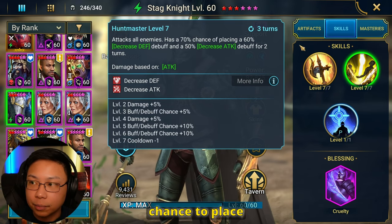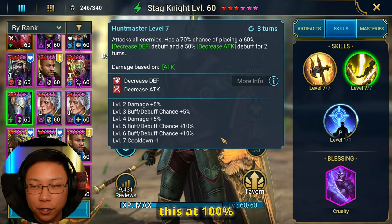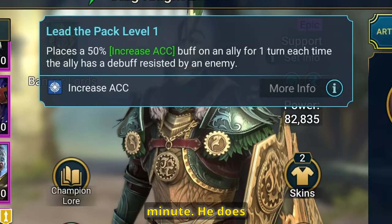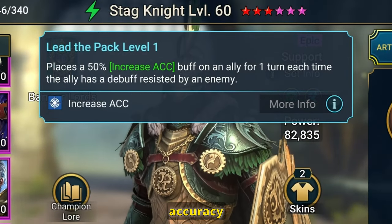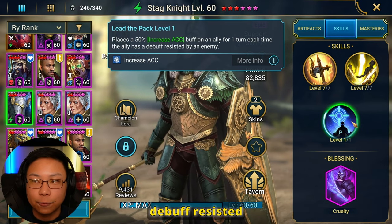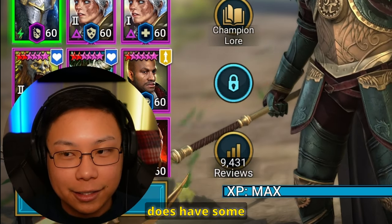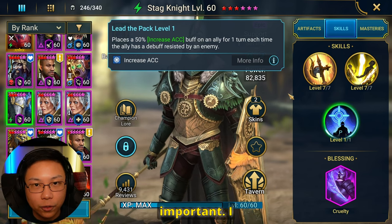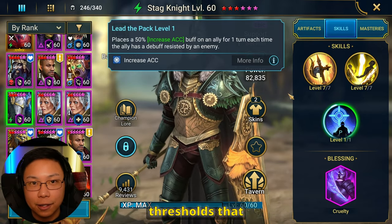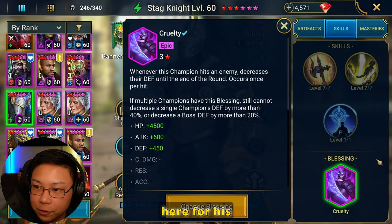It's a 95% chance to place this even if you have enough accuracy, but you can actually make this 100% chance with the correct masteries that we're going to go over in a minute. He does have a passive that increases accuracy on one ally whenever an ally has a debuff resisted by an enemy. The buff does have some usage, but it's not that important. Most of us build our champions with the correct accuracy thresholds from the get-go.